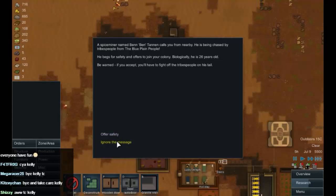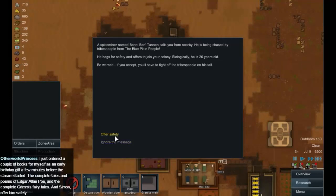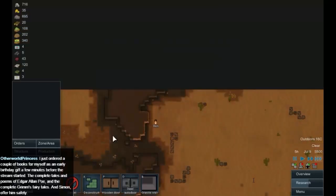Bye-bye Kelly! Fight for safety! Miss Fujimoto — I was actually quite surprised there, I was expecting you to offer random numbers. Just ordered a couple of books for myself. Oh, excellent choices, especially the Grimm's Fairy Tales. Right, we're going to offer him safety.